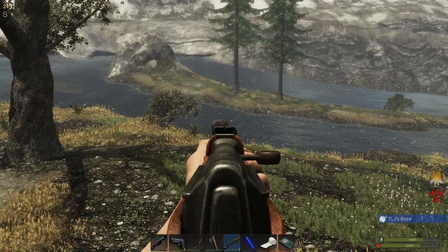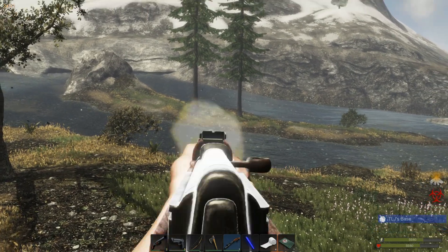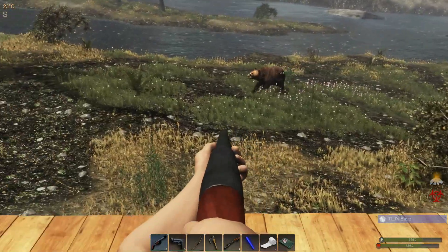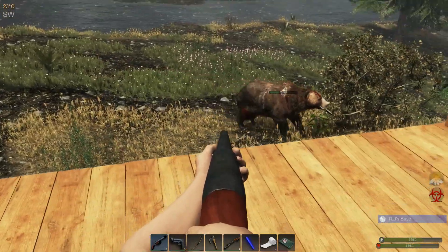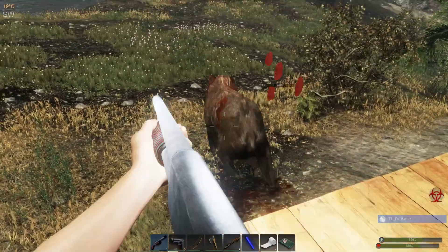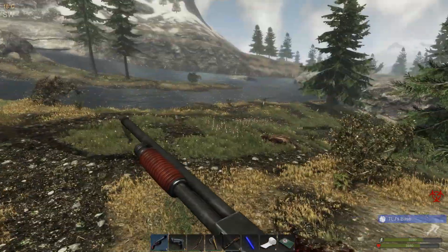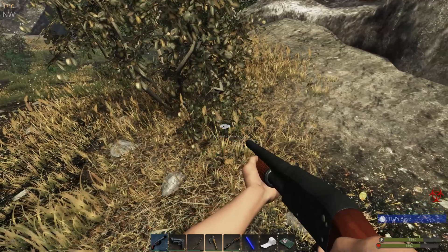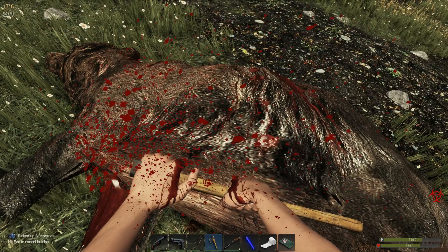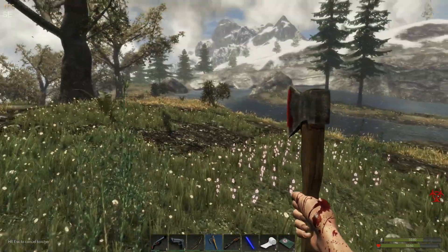Let's go ahead and finish the job here. Let's see if I shoot him in the face if that makes any difference. Here it comes. It's going to hit the base and then we're just going to shoot him. There we go. We're going to have to fix that up. He ought to give us some decent food because he's a level four. So let's see what we get here. Oh yes! Beautiful.